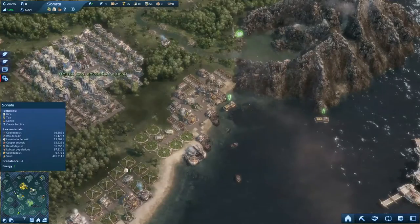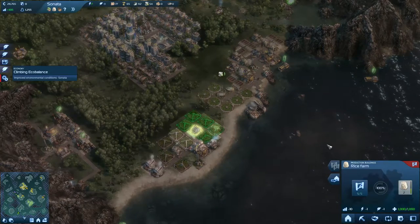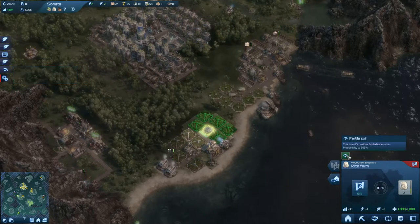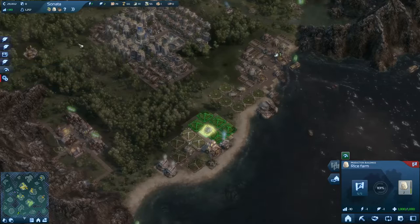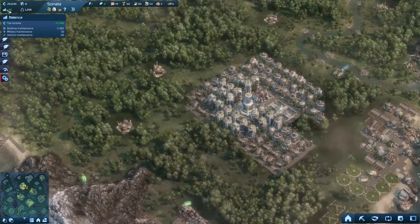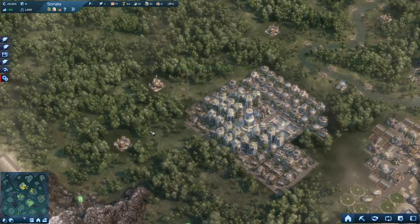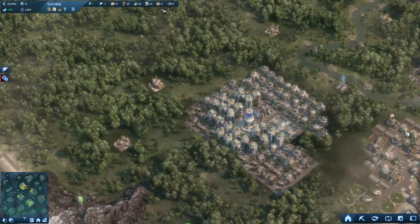Yeah, we do have rice farms. I think it's gonna have some values rising. There we go — the island's positive eco balance raises productivity by 101 percent. Population satisfaction is slightly improved, so it's probably also gonna raise our tax income. Nice stuff. We want to keep an eye on that and make sure it keeps increasing.